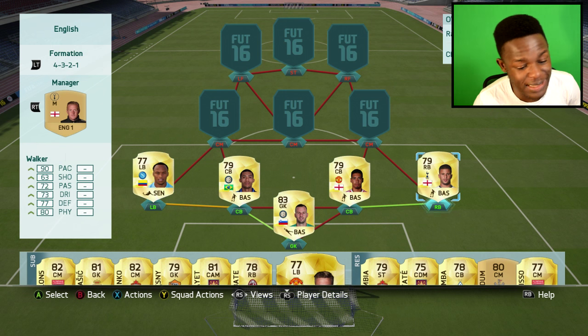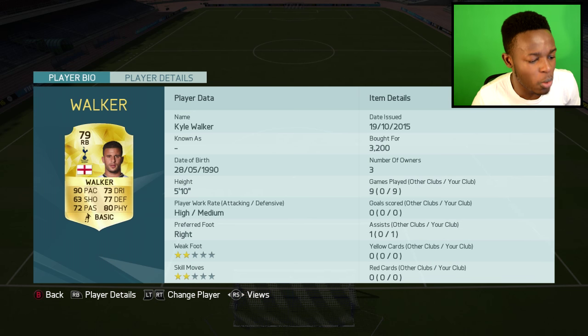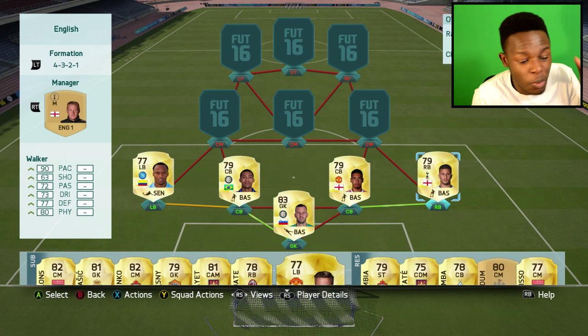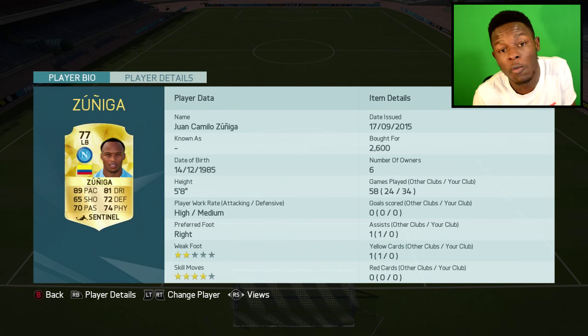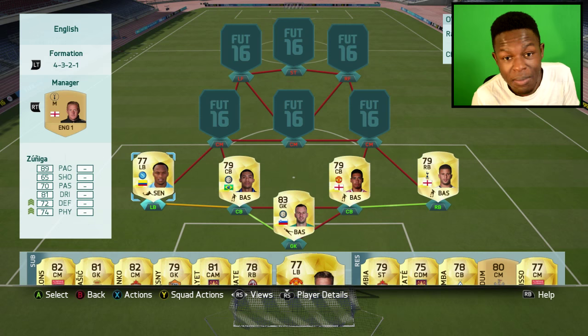For full backs, we have Zuniga on one side and Walker on the other. Starting with Walker, he's got 90 pace, 80 physical, 77 defending — I'm using this guy for his pace, he's insane in game and only cost me 3.2k. Zuniga cost me 2.6k, he's a little bit slower but really effective in game: 89 pace, 74 physical, 72 defending. Not the best stats on paper but he plays well.